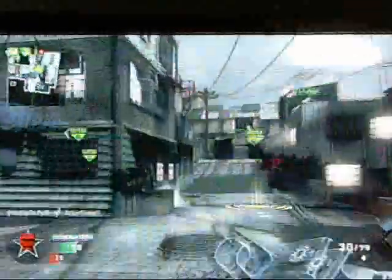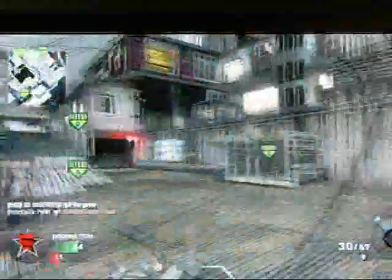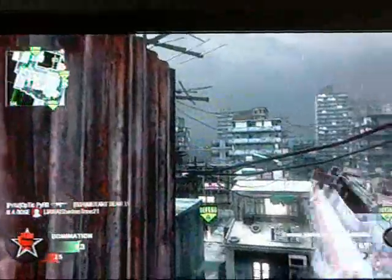I believe I get a counter spy plane — yes, counter spy plane. This is a great vantage point over A, and if you want to get to B you can easily jump into the window on the right and get B.